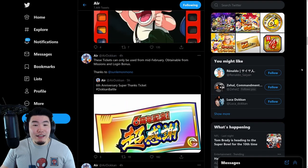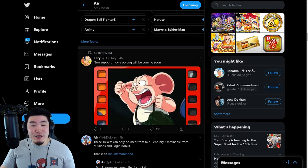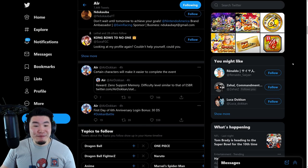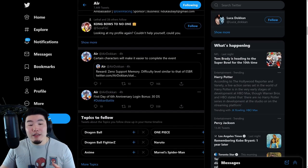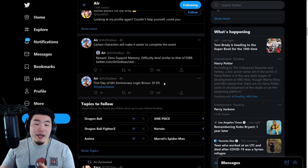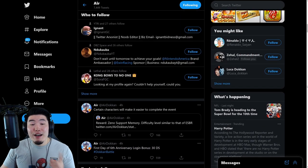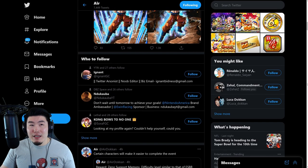We also have a new Support Memory — Oolong — coming as well. And one final thing: we're going to be getting 30 Dragonstones for the initial login bonus. Pretty standard — would have been nice to get 66 but that's asking for too much. So yeah, 30 stones for everybody upon first login, and maybe 4 to 6 stones per day for the actual login bonus.